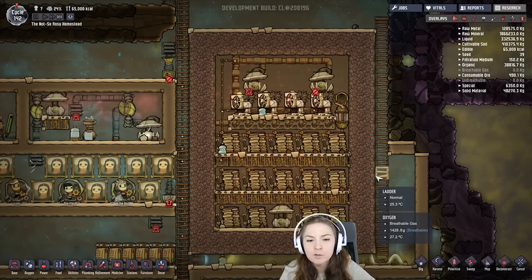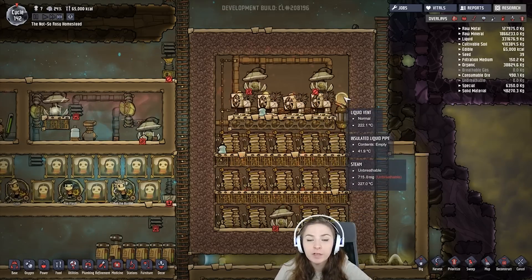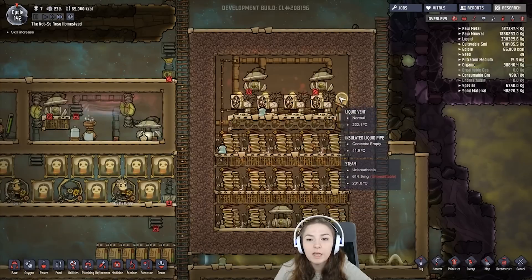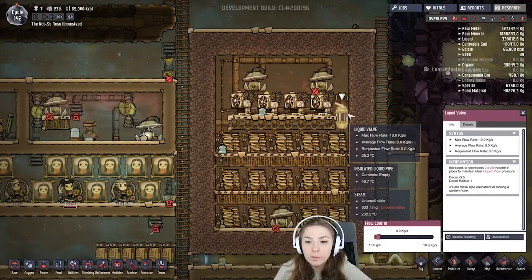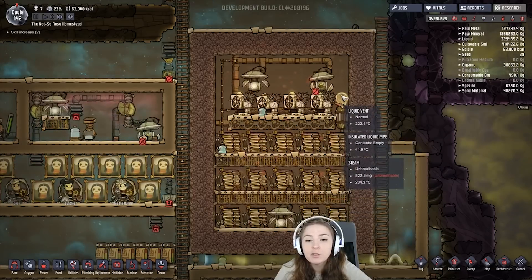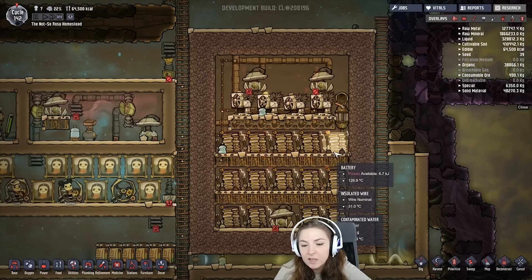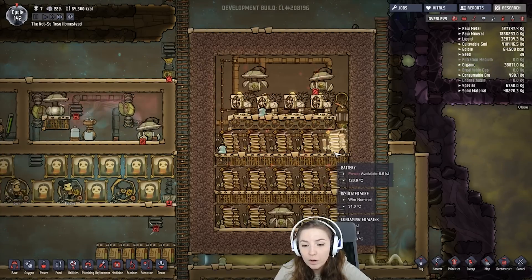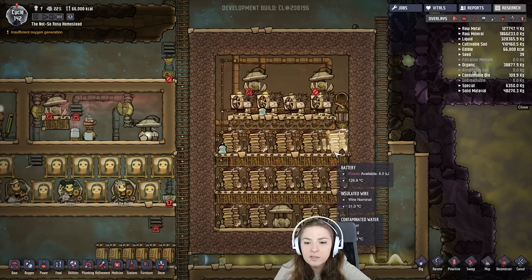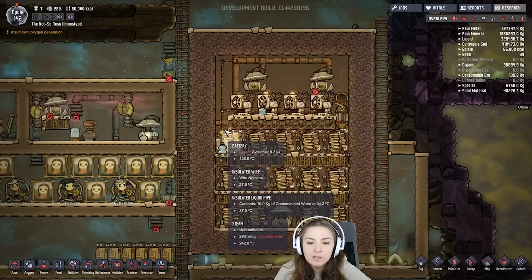You can also use batteries to make your steam. Here we have a liquid vent that's connected to a pipe that is pumping in contaminated water. It is set to the lowest possible flow rate with this valve — any more and it doesn't really work well. There's so little water you can't really see it, but it is here. There is 34.8 grams of water here and it's 225 degrees Celsius.